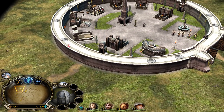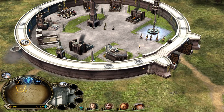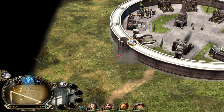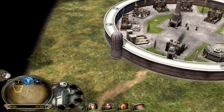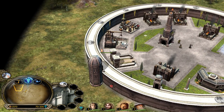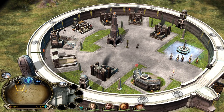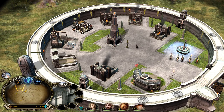An important distinction: Gondor's castle towers can only be taken down by siege weapons and trolls — archer combos cannot target them. Rohan's towers, however, can be taken down by archers. Gondor is like a steel country — the white city of Minas Tirith — while Rohan is like a wood country.